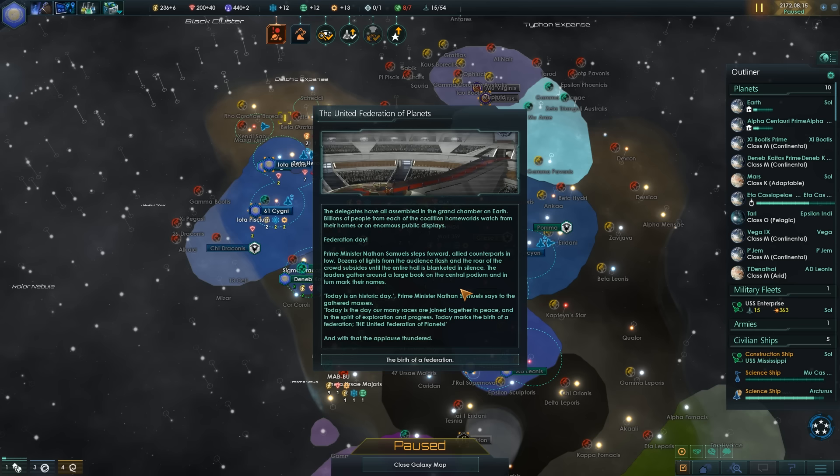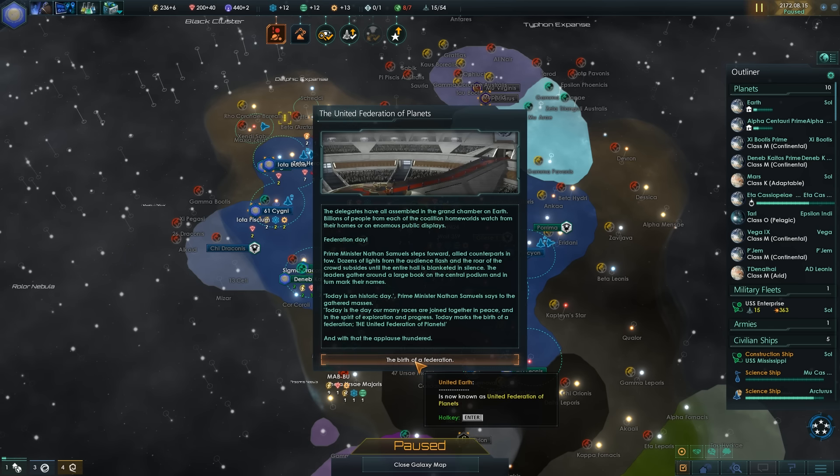The United Federation of Planets. The delegates have assembled in the Grand Chamber on Earth. Billions of people from each of the Coalition homeworlds watch on enormous public displays — Federation Day. Prime Minister Nathan Samuels steps forward, allied counterparts in tow, dozens of lights flash from the audience and the roar of crowds subsides until the entire hall is blanketed in silence. The leaders gather round a large book on the central podium and in turn mark their names. Today is a historic day — today is the day our many races are joined together in peace and in the spirit of exploration and progress. Today marks the birth of the Federation, the United Federation of Planets. And with that, the applause thundered. The birth of a Federation.